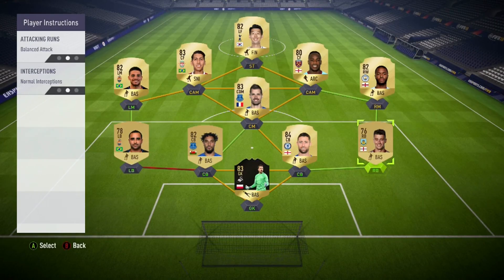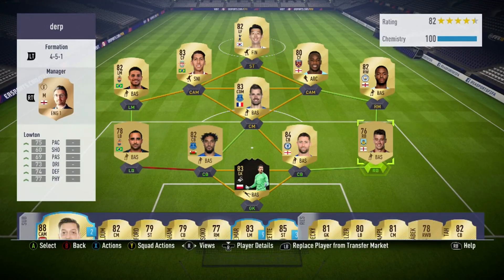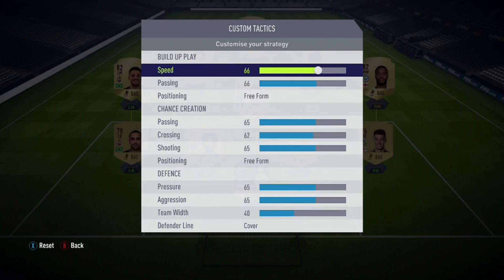This is really a formation where you're going to outscore people. Anyway, let's move on to the custom tactics. You can see I like it fast. The speed, we've got up to 66. The passing, 66.